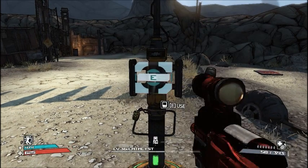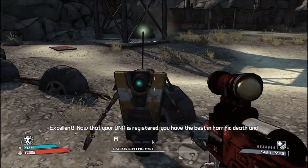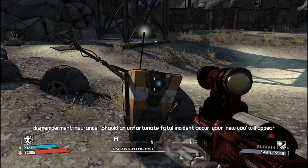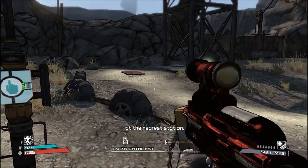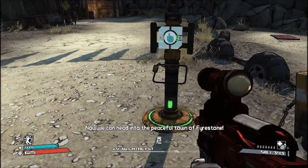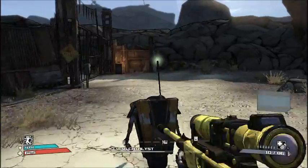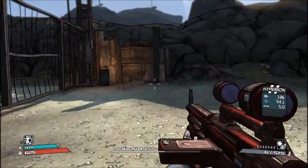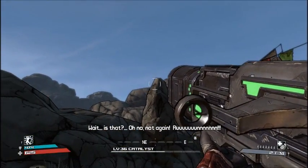Which I'll still probably do. Claptrap confirms the death and dismemberment insurance is active — if a fatal incident occurs, you respawn at the nearest station. Now we head into Firestone. I need to take out my sniper rifle for no reason, and I've got my combat rifle or assault rifle, and my corrosive RPG.